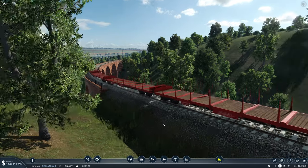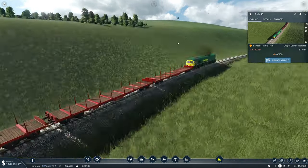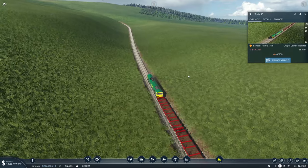We are essentially where we left off in the last episode. We've got our train here that's absolutely flying. This train is probably going a little bit fast for that viaduct. It absolutely flew around there, didn't it? It's off to pick up some logs.